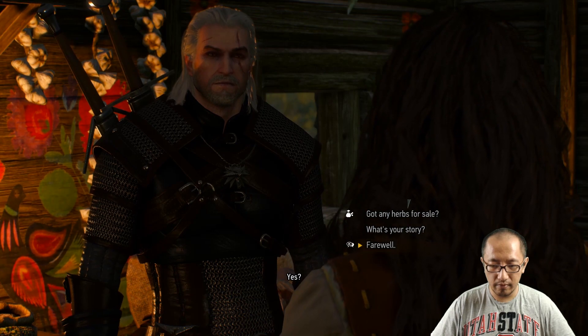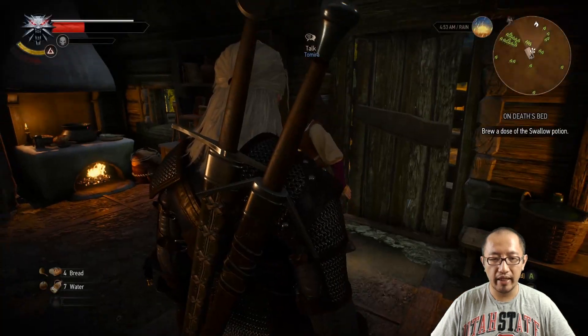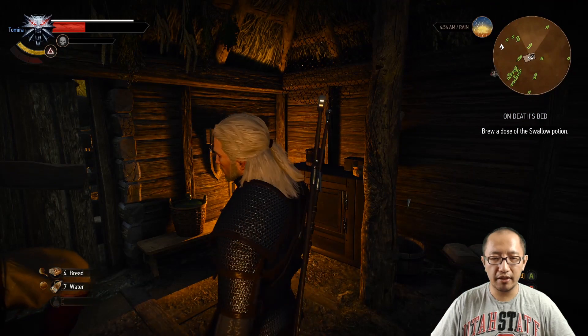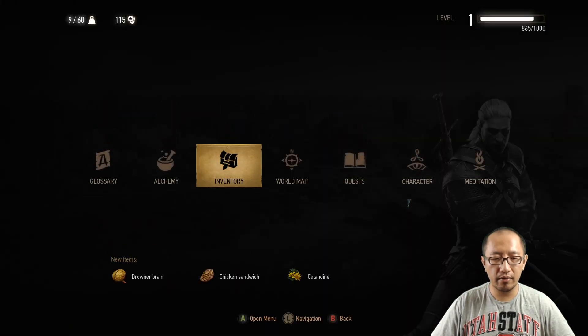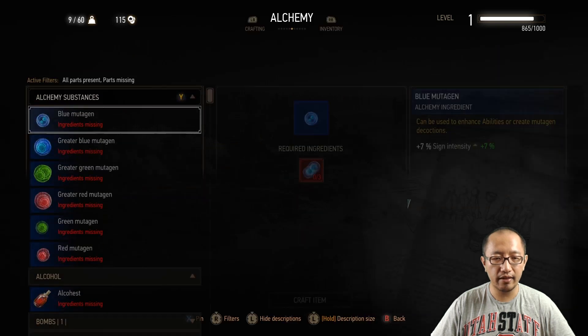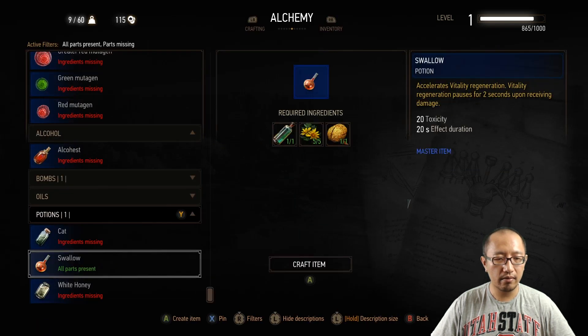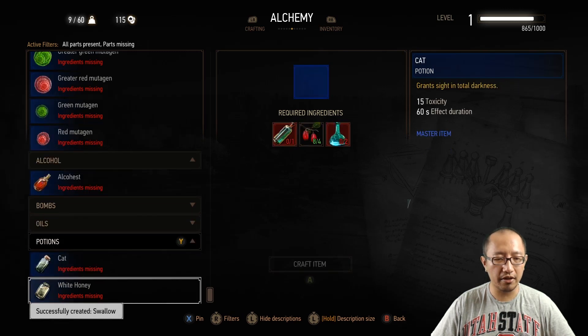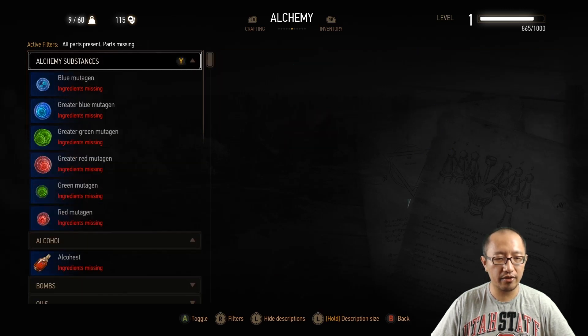Oops, sorry — I didn't make the potion yet. Go to your menu, then alchemy — not inventory, alchemy. Go to Swallow. Okay, so you've made the potion — successfully created Swallow!